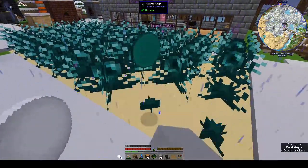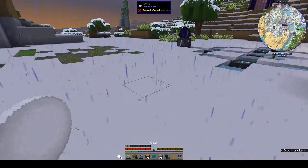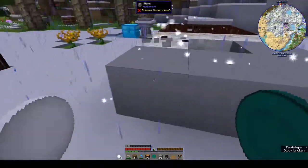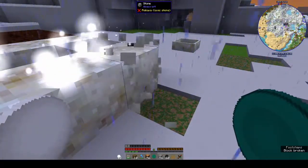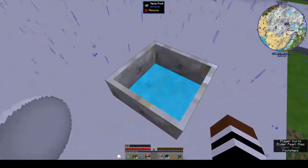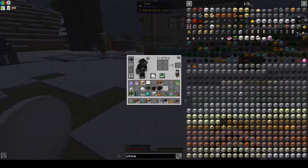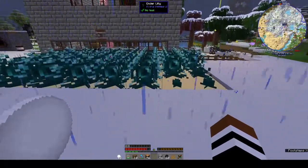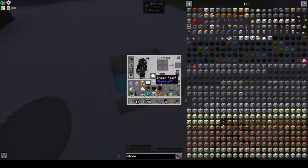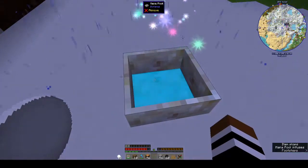Let's see if we can make a mana pearl. I didn't even think — I'm going to have to move things. I didn't mean to throw it in! I'm so not thinking at the moment. Where is our ender pearl? There you go.